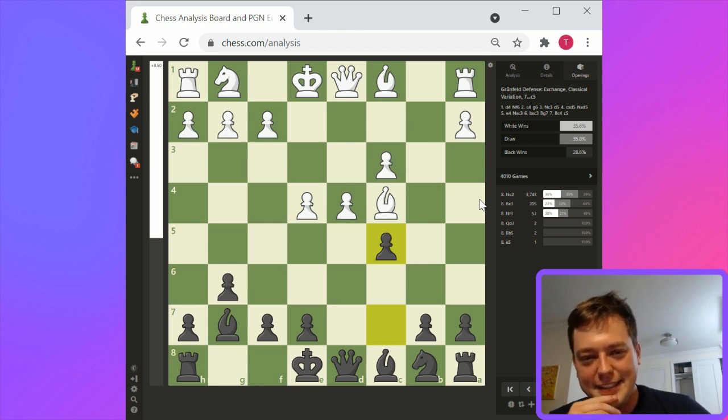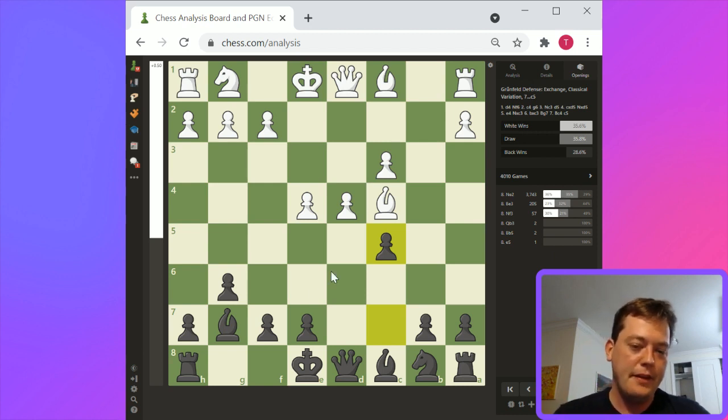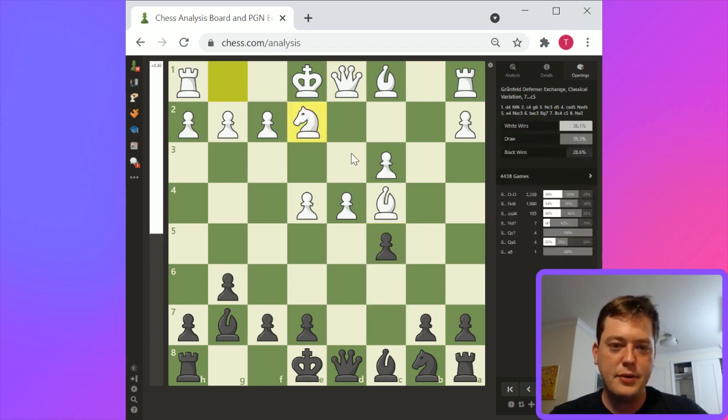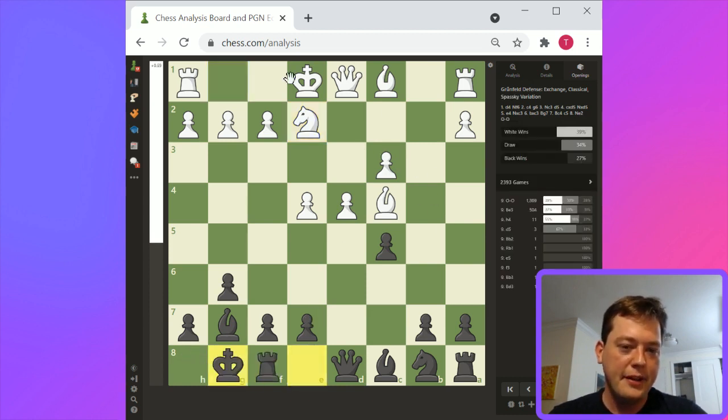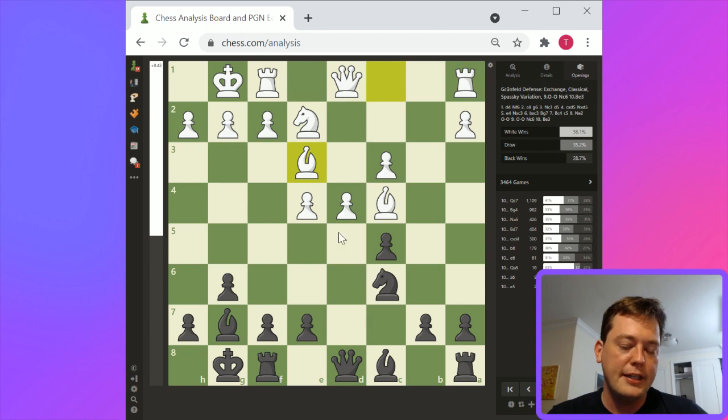C5 puts pressure on d4. If d4 gets moved, then bishop takes c3. Here I would say probably knight to e2. Castles here — knight c6 was also playable. Castles, knight c6. With the pin gone, c5 has more appeal for black. I usually see bishop e3 strengthening the center here, and then I play knight a5, bishop d3, c4.